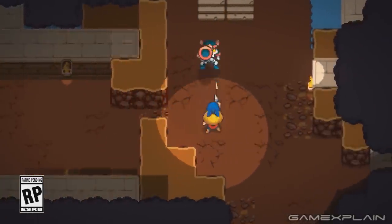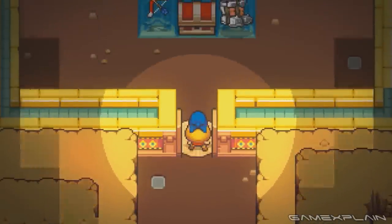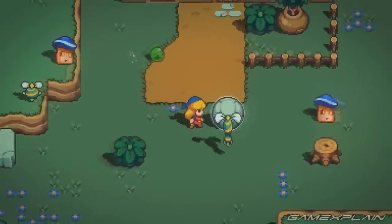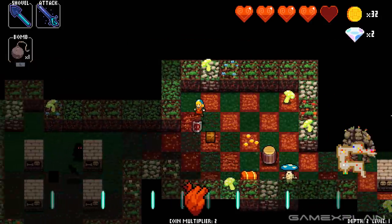So Cadence of Hyrule seems to open things up substantially. Crypt of the Necrodancer takes place entirely in a crypt, but in Cadence of Hyrule it looks like we'll be exploring overworlds in a similar style to Four Swords Adventures. You can also now see your weapons in real time, which is something I really admire — the lack of visual feedback could sometimes be a bit of an issue in the original game.